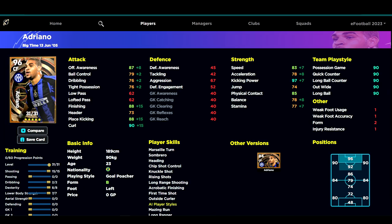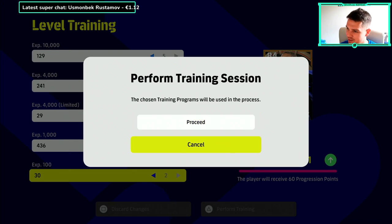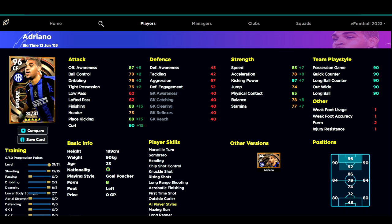Welcome back to another video on the channel. Today we are looking at the emperor himself, the king Adriano. This guy is a very unique and interesting player. We're going to take a look at different builds — the build you're seeing here on screen is going to be the first one that we use.